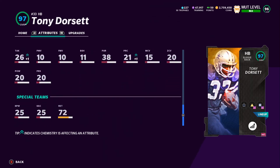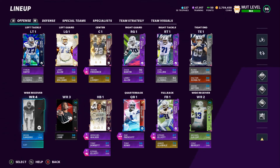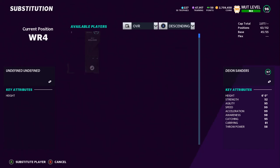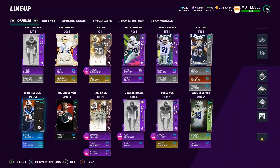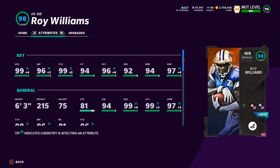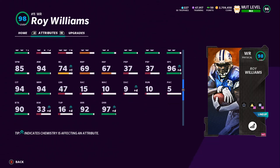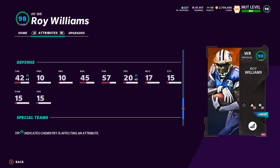Now let's put Roy Williams WR in and see how he's looking. He went up to 90 — I was hoping he'd push to 99 but he didn't. We might have to work on some more cams. But his stats: 99 speed, 96 jumping, 99 catching, 94 catch in traffic, 96 spectacular catch, 92 short route, 94 medium route, 97 deep route, 97 awareness, 99 acceleration. This card was already insane and it just got even better — he's going to have to be one of our starters now.